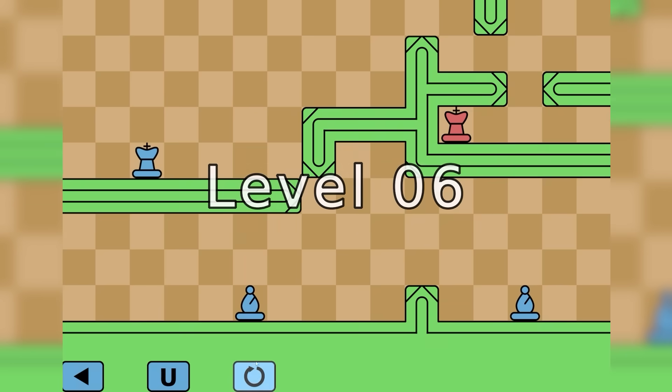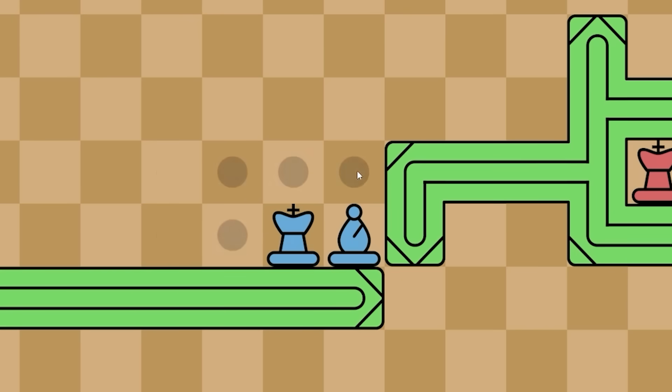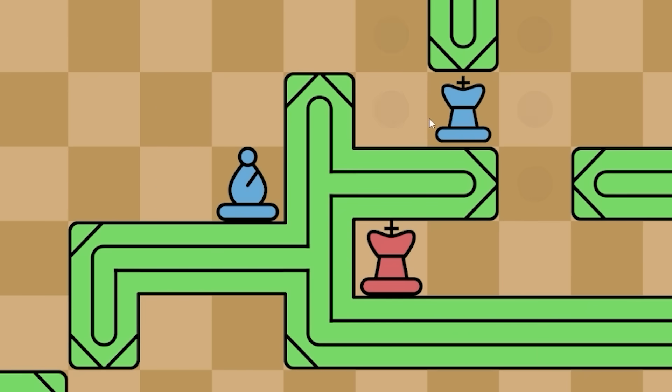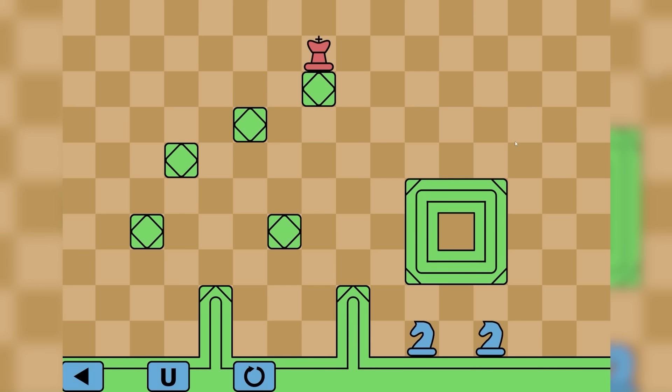I think what we want to do is put that there so that this one can jump on its head and then get up there. Then we can use that so that the king can jump up like that. Then we can just move this guy over here, go up there. And then the king can use them as a step, which I feel like is quite realistic - I can imagine it happening in real life. Red king - you're gone.